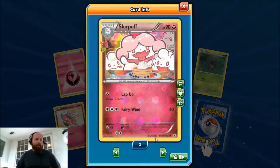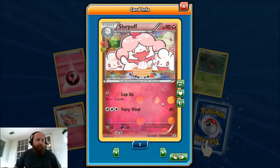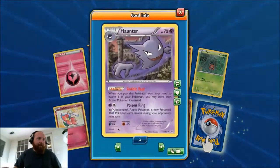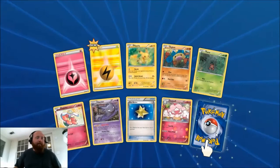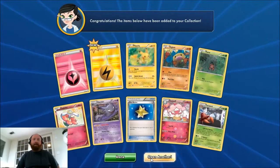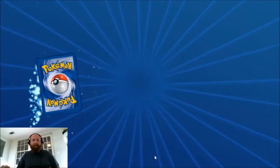All right, so that was our Radiant Collection card — Slurpuff. And we got a regular Parasect. So nothing great in the first pack, but we'll get there — maybe in the next pack.